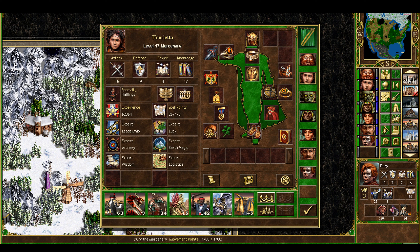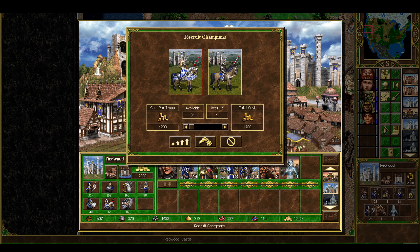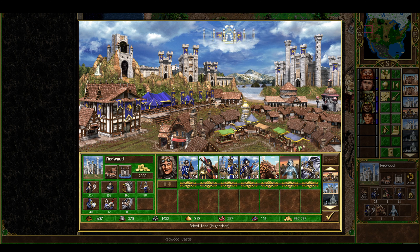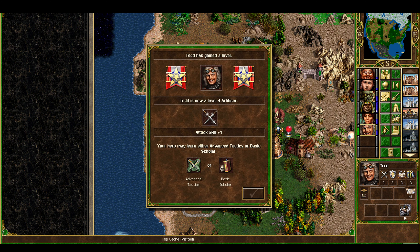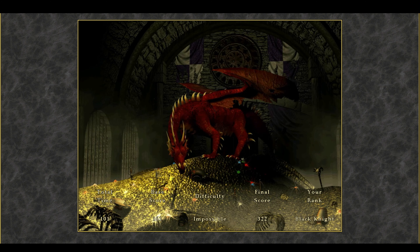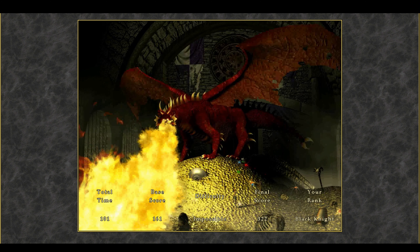Henrietta also followed up with archery with halflings — hello, wombo combo — plus earth magic, logistics, and wisdom. Can't really ask for more than that. She ended up breaking open the dragon utopia, so she's got the most powerful artifacts of all my heroes. Alright guys, we've got our last hero Todd who's washed up on shore — he hasn't done much adventuring, but he's defended the west coast like a boss. Todd takes down 16 archangels against one pirate, developing some tactical knowledge — and that is that. All enemies have been defeated. Victory is yours! We end with the rank of Black Knight. Not bad for the first time out with Factory.